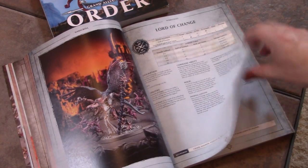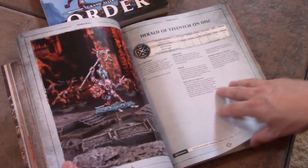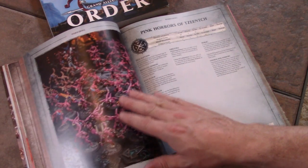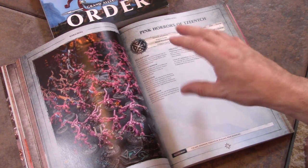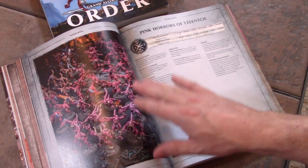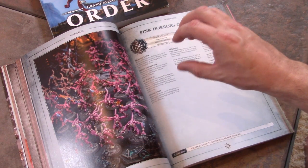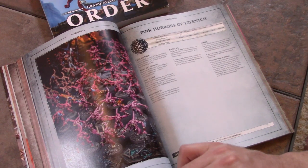I wanted to point out something about the Pink Horrors. There are also Blue Scribes, Exalted Flamers — this faction has about 10 entries, which is great. If you get White Dwarf issue 120 or 121, you can get Blue Horrors. If you have any Blue Horrors on the field, the Pink Horrors get an ability to split — whenever some of their guys die, you either set up a new unit or reinforce an existing nearby unit of Blue Horrors. They brought back the splitting for Pink Horrors!